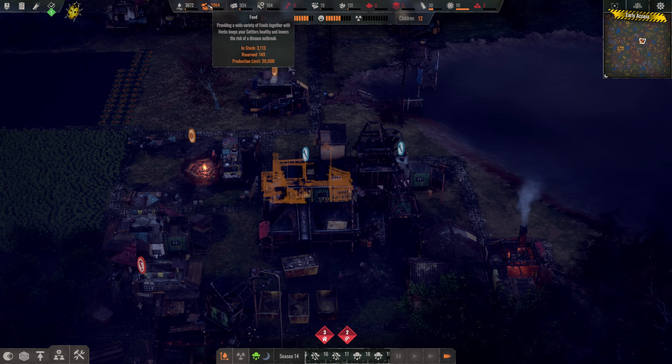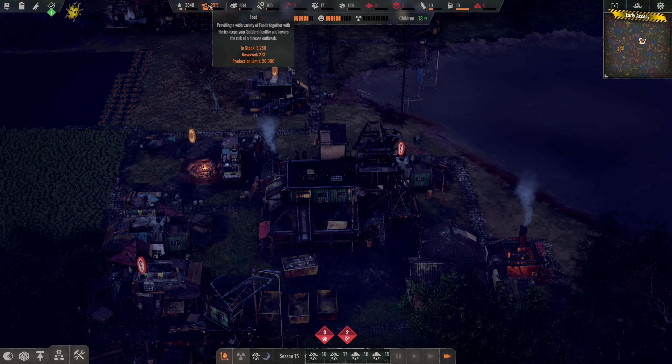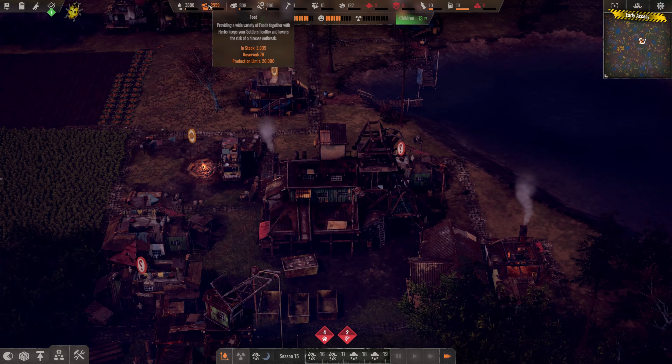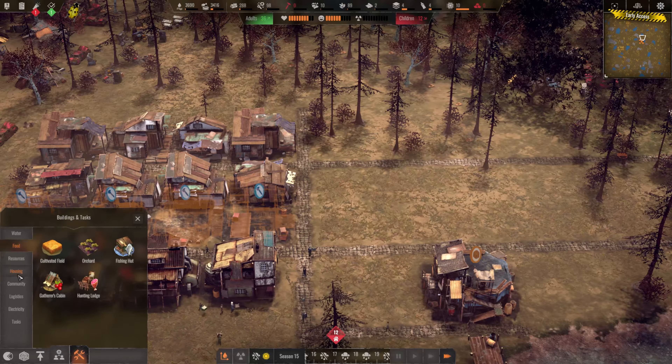We can see here that we have in stock 3000 and reserved — you see that growing up and down. And basically that's what people are going to get to eat or to bring to their home. Children will move stuff around to the homes that they live in, though it doesn't mean that the house they live in has enough stock. Currently, you can see that people are growing old — very old adults. Old people will not work.